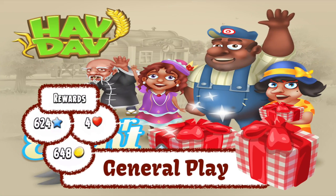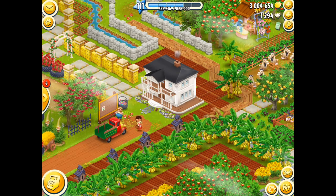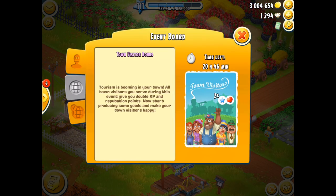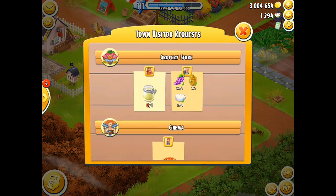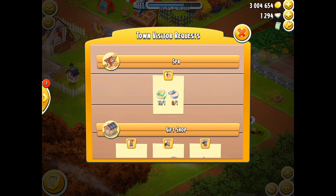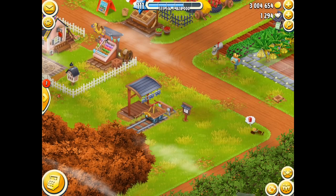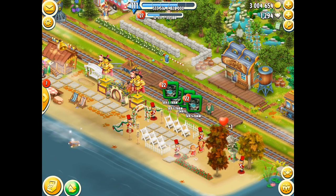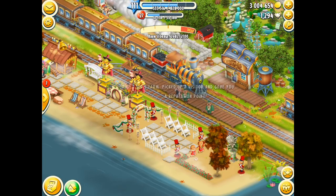General play is all about working on the rewards. We're looking at the experience points, which is actually quite good within the town, so I thoroughly recommend it. You've also got the heart reputations to aim for, and in addition to that you're also aiming for some coins. Keeping your visitor board as a main focus, you can actually prepare a lot of goods.